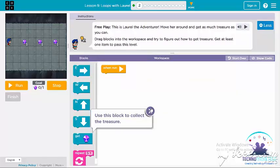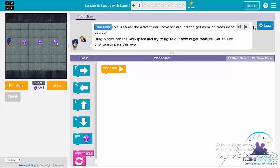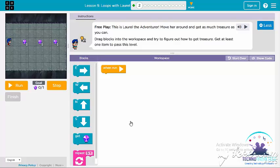This is our interface. This is Laurel the Adventurer. We have to move her around and get as much treasure as we can. Let's drag blocks to the workspace and figure out how to get the treasure — we have to get at least one item to pass the level.